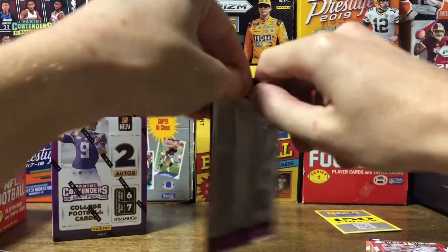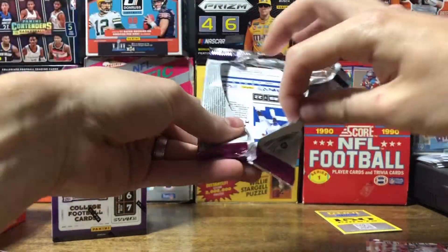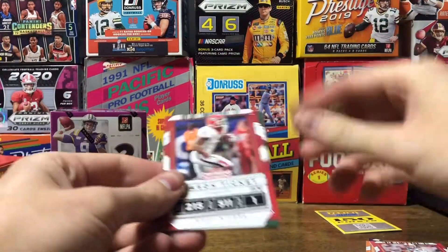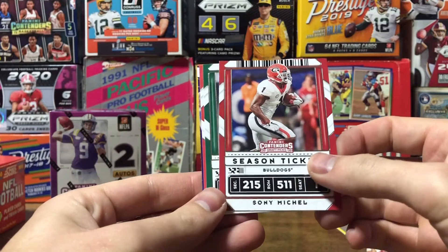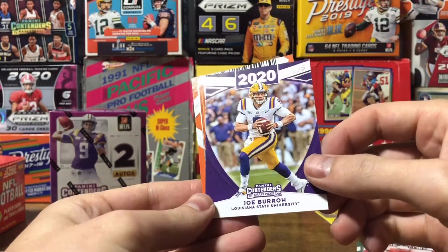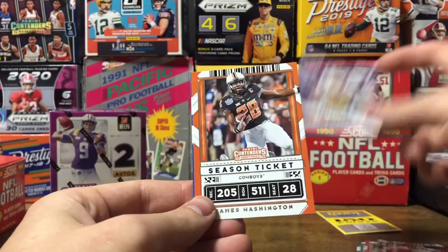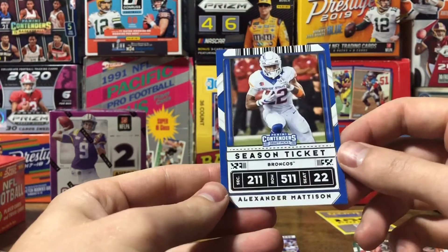Packs are being a little difficult to open. Sony Michelle. Jerry Rice. Austin Ekeler. Got a Joe Burrow — Draft Class 2020, that's pretty cool. James Washington and Alexander Madison.